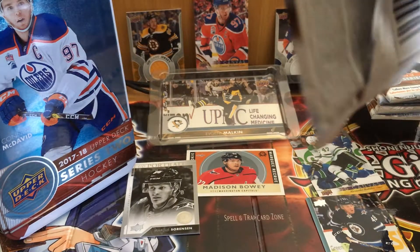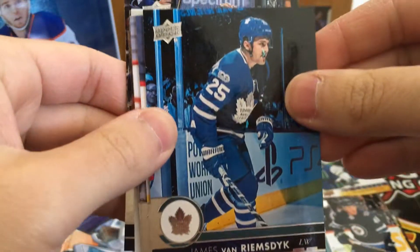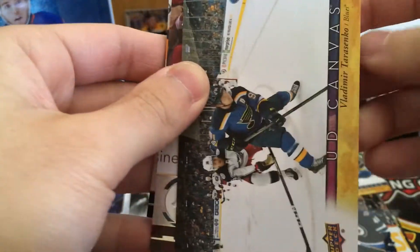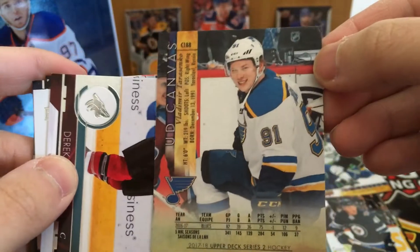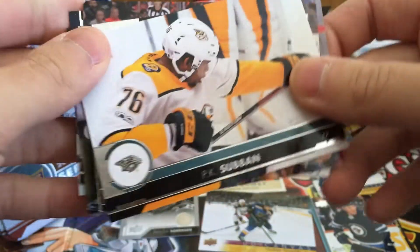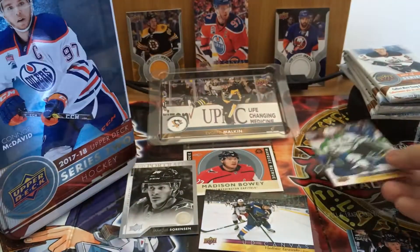Shane Gossespierre, JVR, Sam Gagne, Andrei Berakovsky. Another one — Vladimir Tarasenko, another Canvas card! Five for five! Nice smile there by Tarasenko on the back. Derek Stefan, P.K. Subban, Victor Edmund, back to the Canvas. Radulov on the back. Five for five, let's keep going.